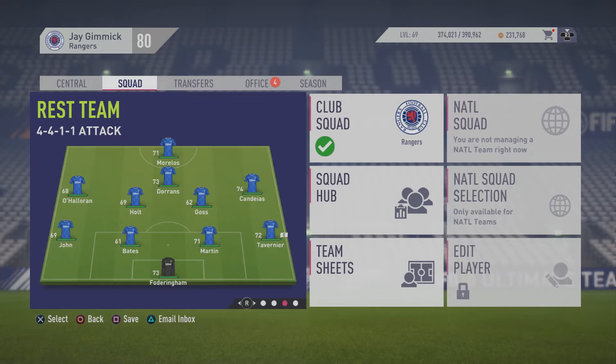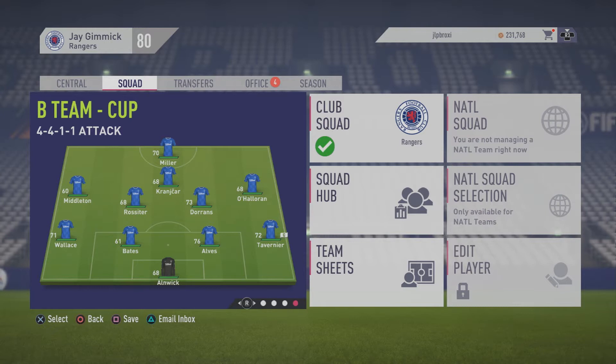Then we have the B team slash cup team - all the players you want to give a wee bit of fitness to, except Hodson. I really don't like Hodson. Tavenier right back, Anakin in goals, Alves and Bates at the back, Wallace left back. Middleton - that boy we bought from Norwich, the youngster - I want to try and get him in as much as I can because he's young and only 60 rated already. Rossiter the forgotten man in centre with Dorns. O'Halloran out right for the pace, Cranciar who just pings balls about, and Miller up top.